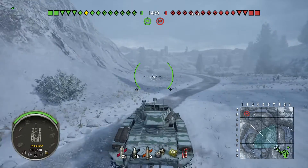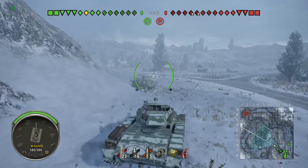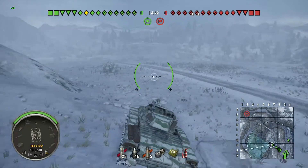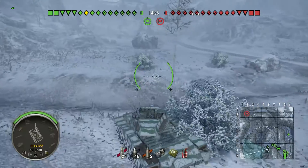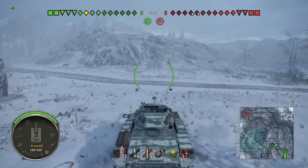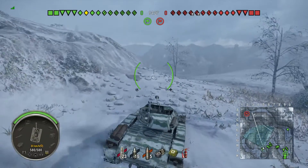So now we're in Mountain Pass with the same tank — although not top tier in this case, there are higher tier tanks in play. This is a tier 8 game, so we're pretty much bottom tier. We're going to initially come up to this location — not the best, because we don't have great gun depression on this tank.